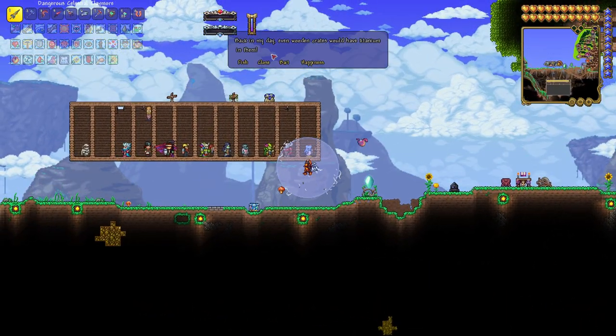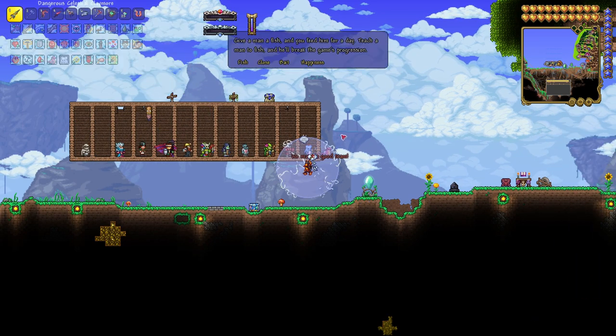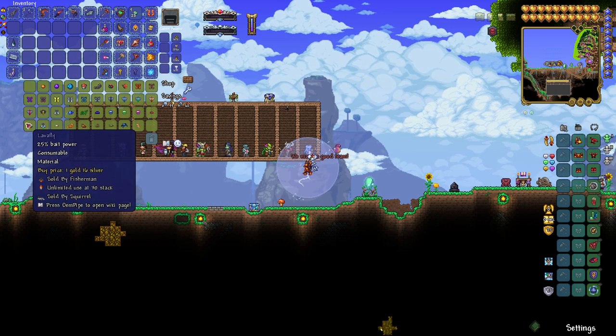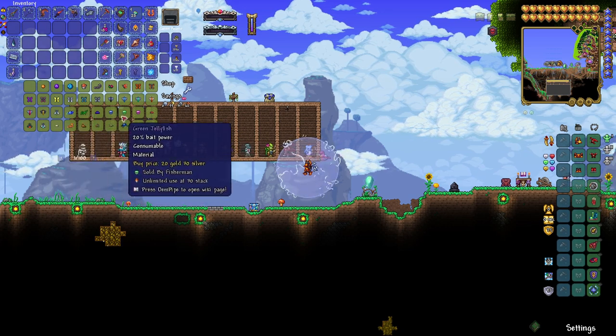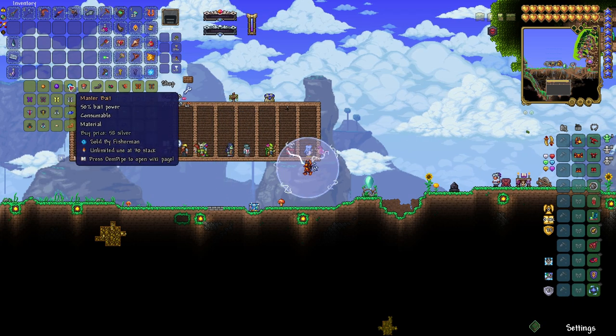You can buy normal crates, or fish, or bait. You can buy better bait if you don't have good bait — up to 50%. Oh, masterbait. 58 silver for one masterbait. Here, come here, I'll bring these to you. Which side are you on? Are you on the ocean side? Yes.